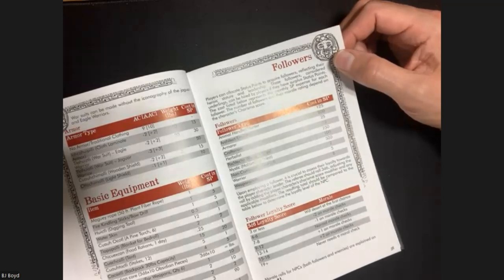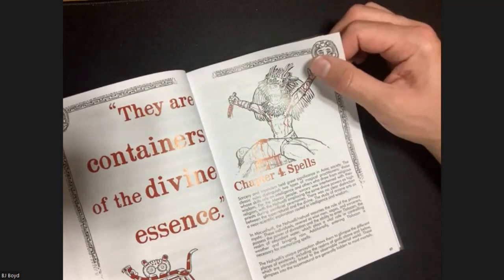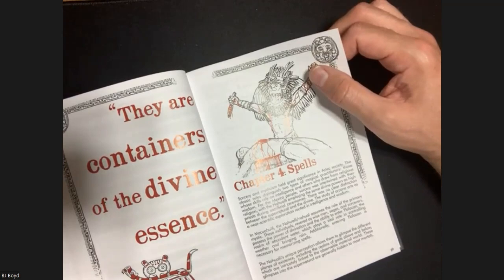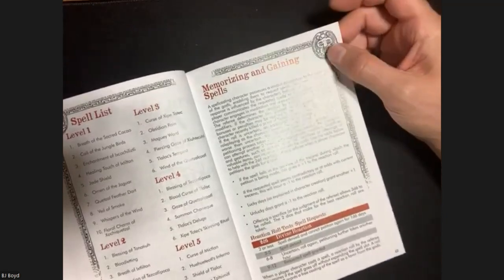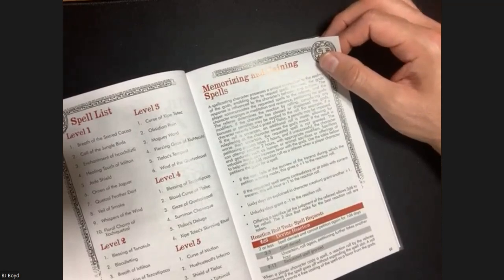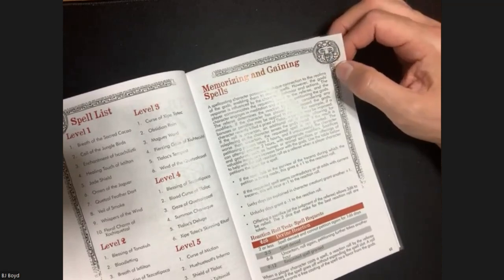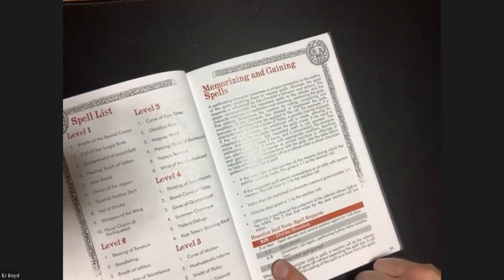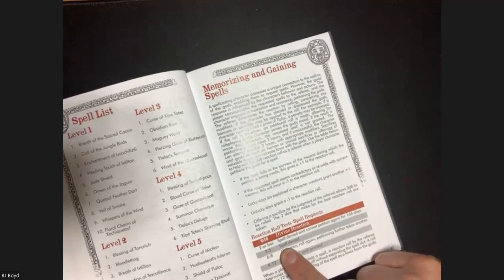The game only goes up to level 10. Regarding spells - the spell caster prays to the gods for their spells, then has to roll a reaction check using Charisma for each spell. On a 9-12 you get the spell; 6-8 is uncertain and you have to roll again spending another hour; 3-5 the gods deny the spell; 2 or less, if you have a penalty it's denied and you can't petition again for 1-6 days.